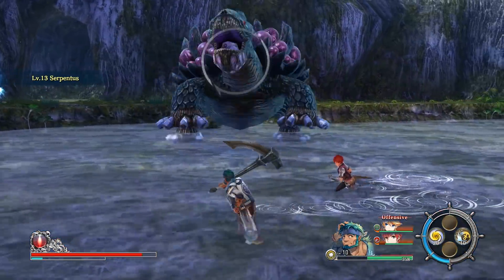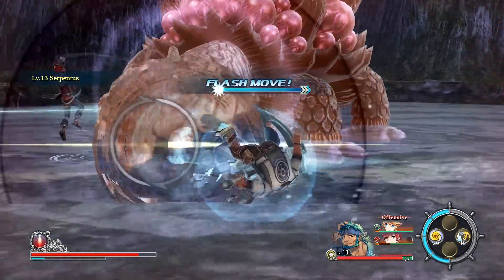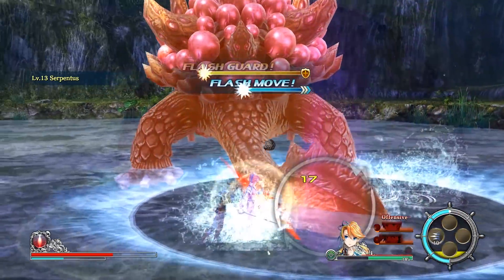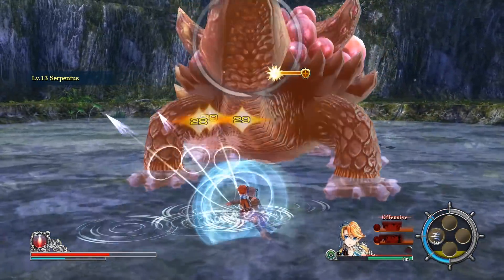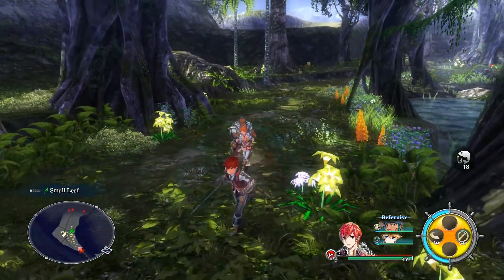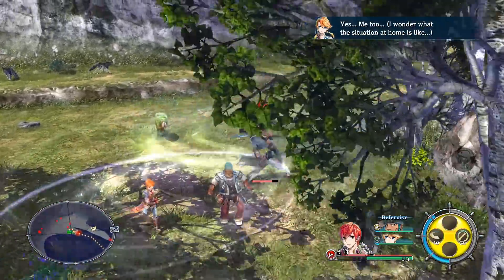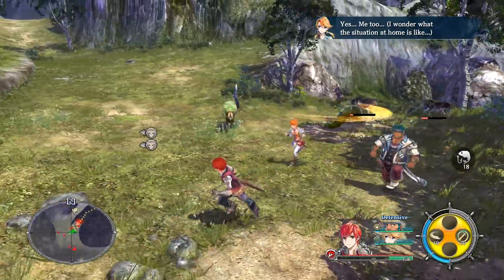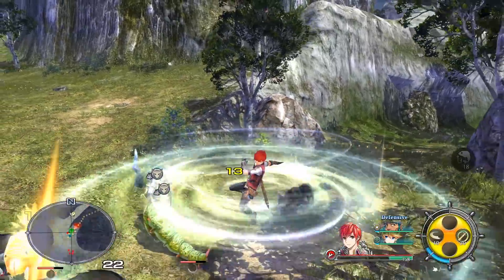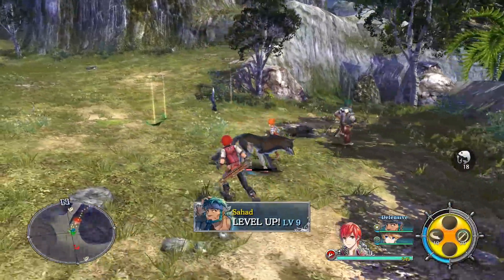Besides the Flash Guard mechanic, there's also Flash Move — a very similar mechanic, but it works by dodging at the right time to evade enemy attacks. You gain temporary invincibility and increased mobility when you successfully perform this move. Your characters will learn new skills as you progress through the game, but you only have 4 skill slots in combat. All 3 of your selected characters will have 4 skills to use, along with an extra powerful skill that requires filling up your special gauge by successfully landing skills.